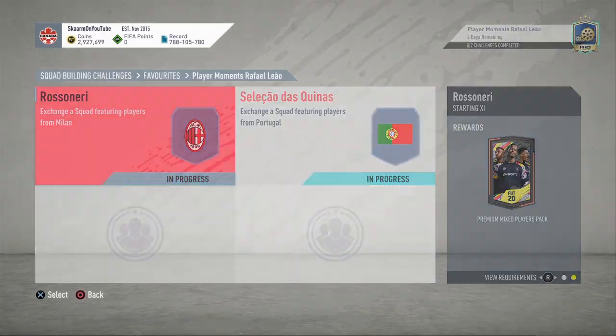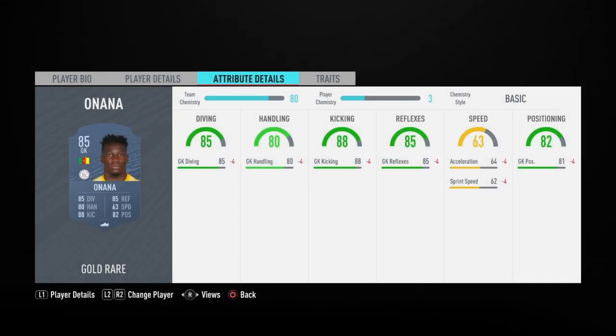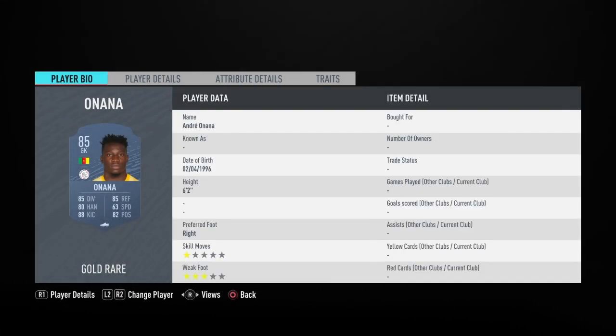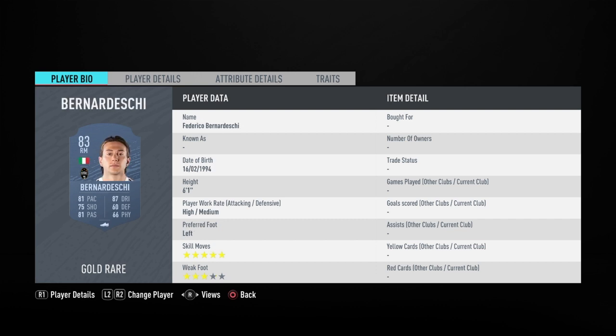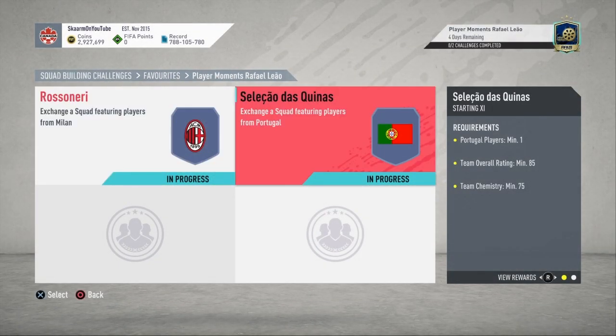Moving on to the Rossandnary section — like I said, this is going to cost 43,000 coins to complete, no loyalty required. Here are the players I used, and that is the SPC completed.